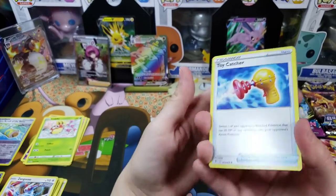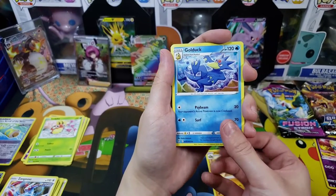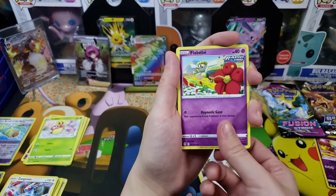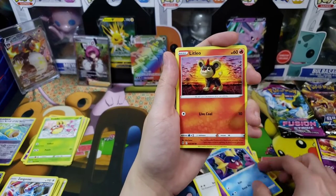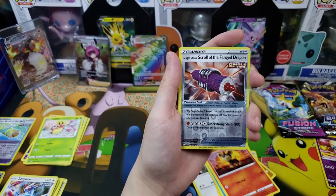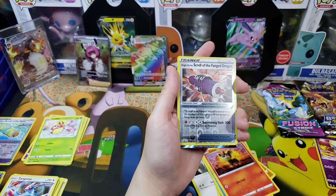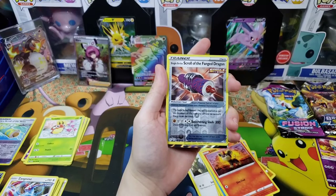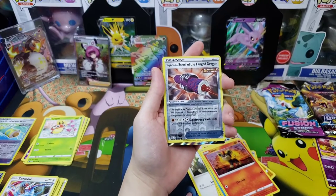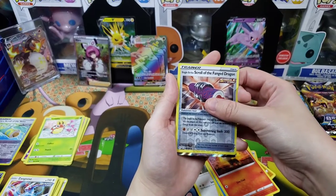Togepi, Psyduck — favorite bird — Slakoth just hanging on and slacking off, baby Carvanha, Luxio getting his Lion King on. Scroll of the Fanged Dragon... and the last card, one, two — ooh, sucky sucky! This could be a full art, this could be a full art trainer, this could be a V full art! Prepare your hearts, prepare your bodies — this is from Evolving Skies. Let's find out — one, two, three!